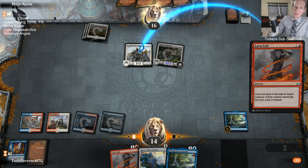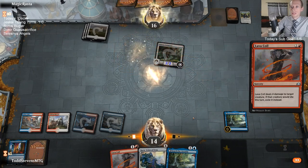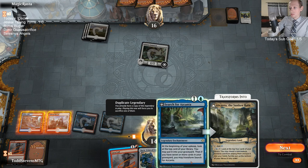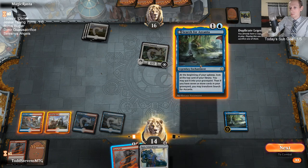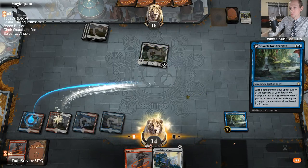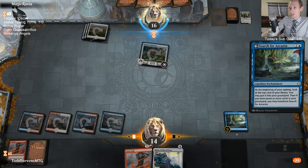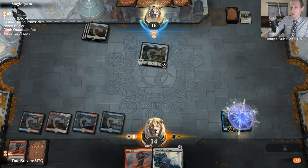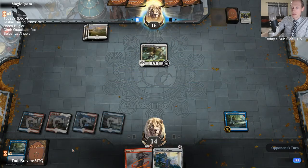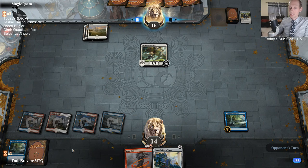White, green Huatli does not work very well. Deckmaster is working - refresh your stream, Deckmaster should be good to go. Playing Search for Ascanta here just to put a card in the graveyard. It's just two mana, throw a card in the graveyard - not a very good card.